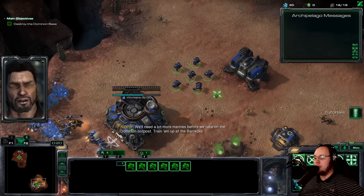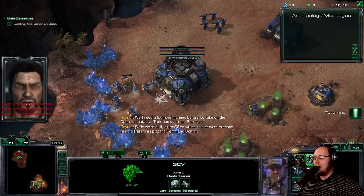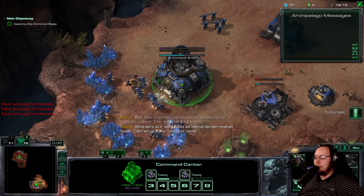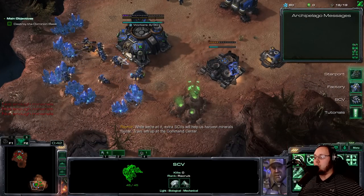I have SCV Reactor! We'll be able to make some of these real quick. I know exactly what we want to do — I am ready to go Predator on this mission. We have two Gas Geysers, which is crazy.